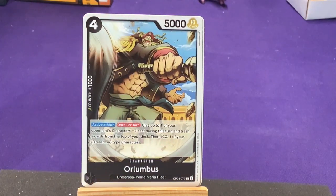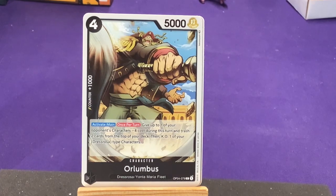Up next in black we have Orlumbus from Dressrosa and the Marina Fleet. Black is usually the government or navy controlled groups, so this kind of fits. His active main ability: once per turn, give up to one of your opponent's characters minus four cost during this turn, and trash two cards from the top of your deck, then KO one of your Dressrosa type characters. Interesting — you reduce your opponent's character cost, but you take a pretty decent hit for it. If you're KO'ing your own characters, there must be a use for it.